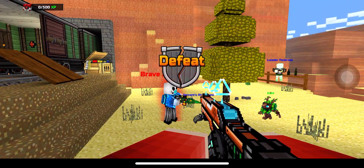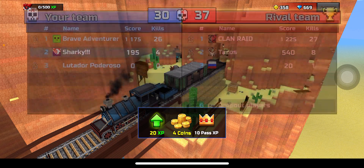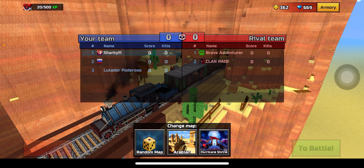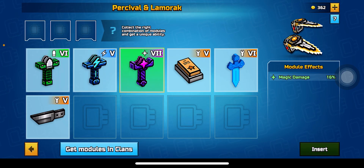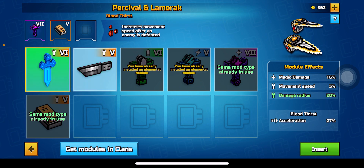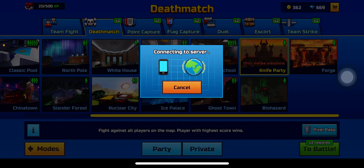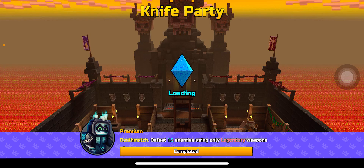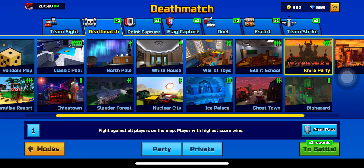Defeat. I only got four kills — that's just horrible. I was genuinely bad. For the next game I'll be using modules. I'm thinking attack speed or damage radius. Does attack speed boost the charge shots? I'm not sure, but I'll go with damage radius. Death match on Silent School — let's see how I go.